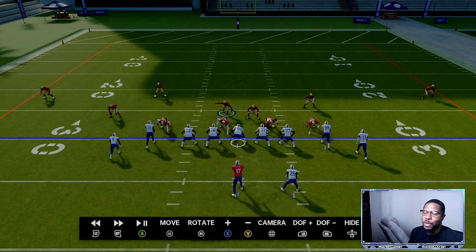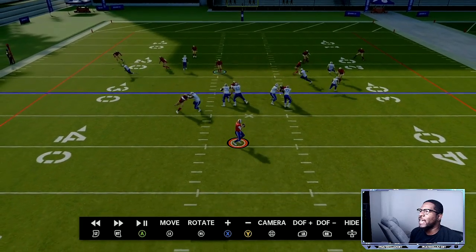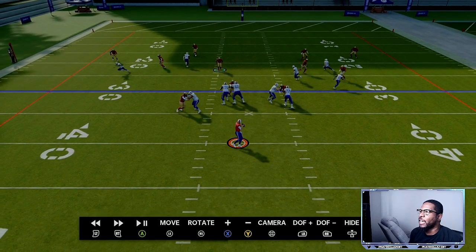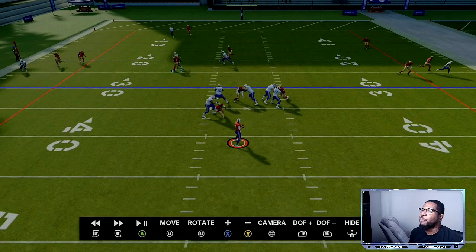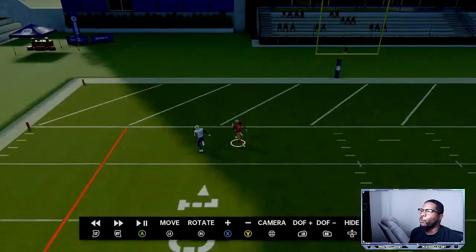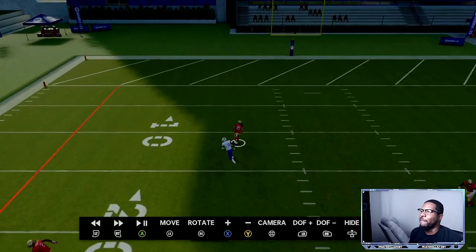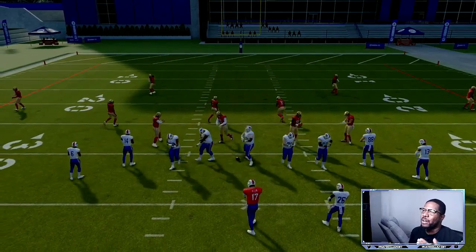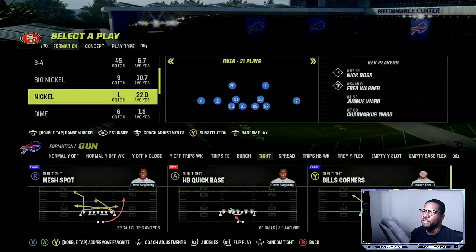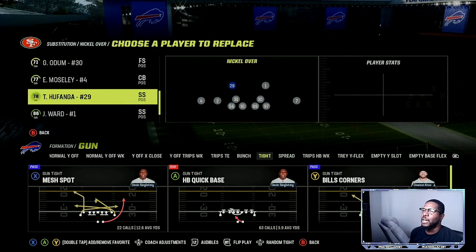The reason I don't want to be aggressive early is I want them to send the running back out. If they do, we have ways to get instant pressure from the cornerback or a defensive lineman — that's in the ebook. If the running back goes out, we have a flat on that side. I'm staying here for a quick pass, then I'll get aggressive and jump underneath these routes.